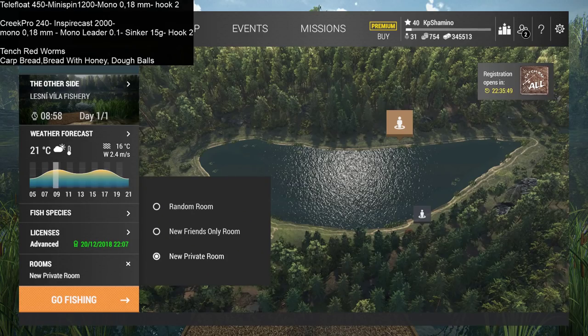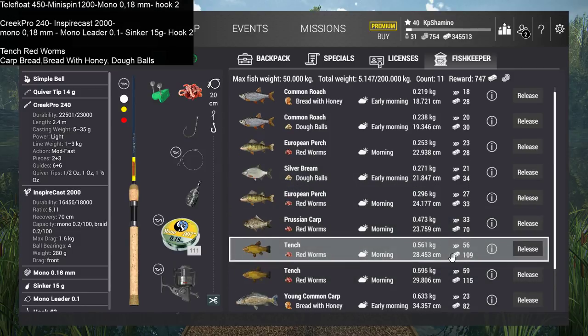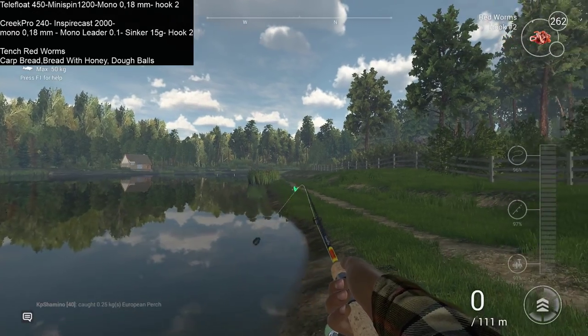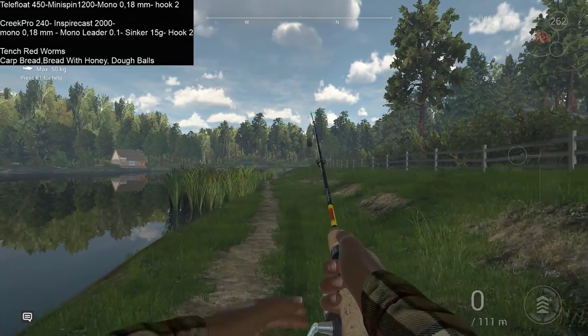Keep trying at that spot and at some point you'll get the tench. The tench gives 109 currency for half a kilogram - that's with premium, so about 50 currency without. If you get two tench in one day you've already paid your stay and travel fees. Two tench is enough - it goes really quickly.